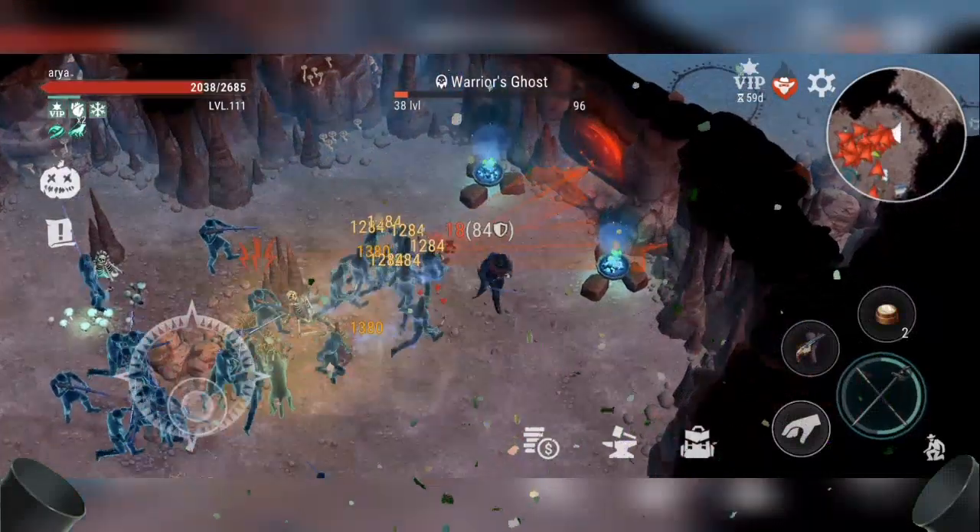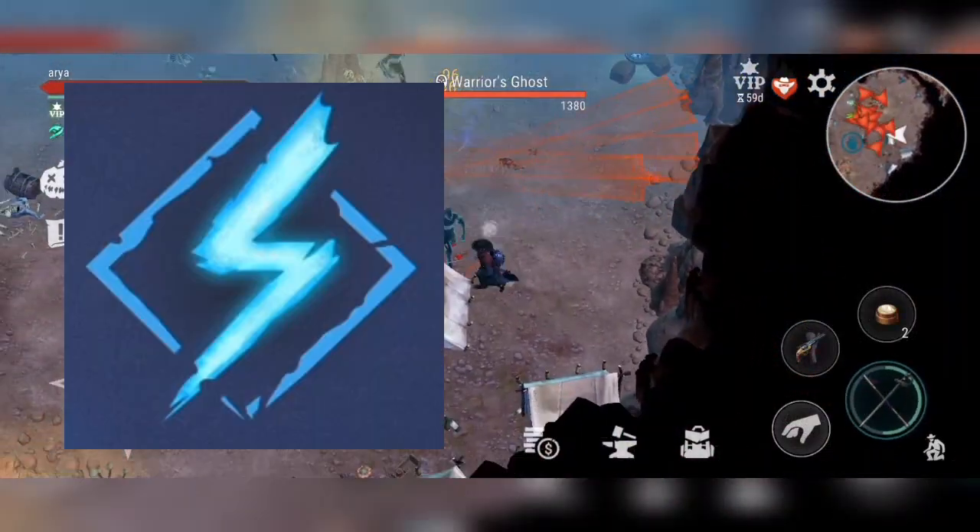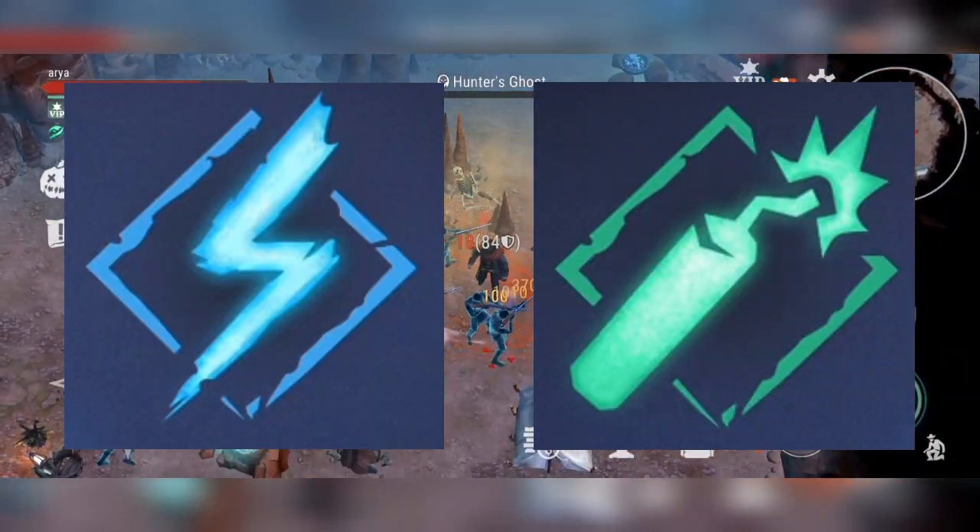The other abilities to be used with the bear set are the Lightning and the Dynamite Thrower Man.